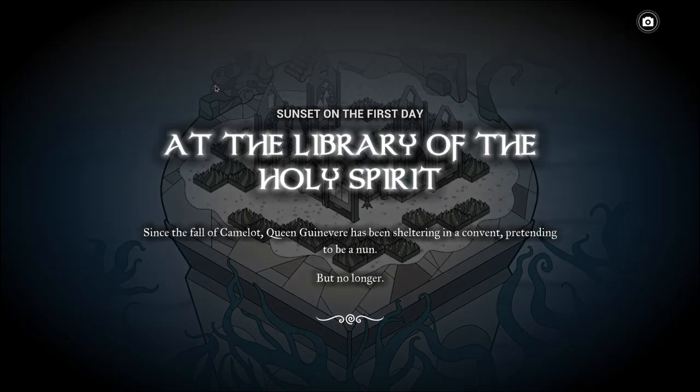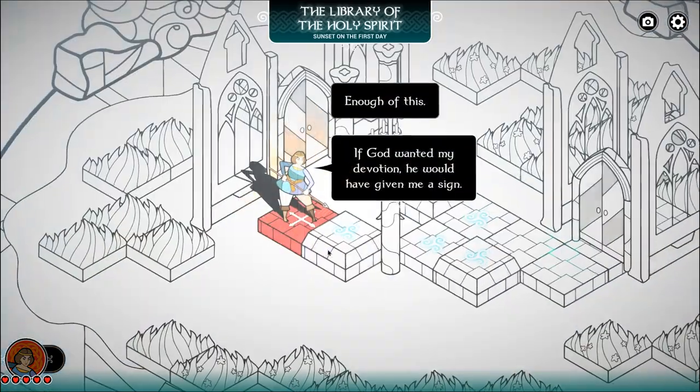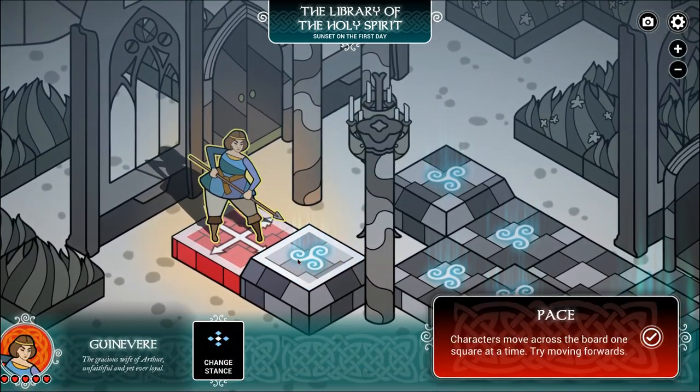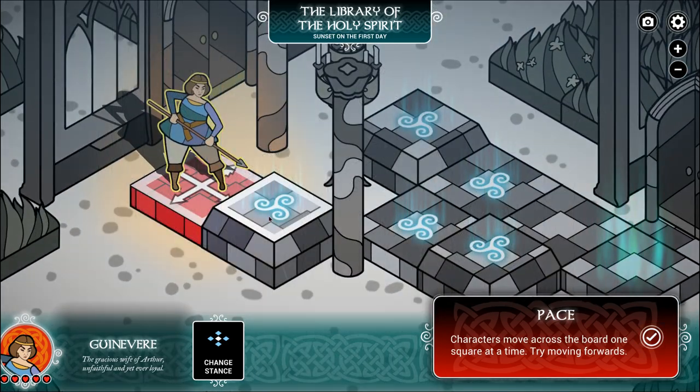We're at the Library of the Holy Spirit. Since the fall of Camelot — I didn't read that fast enough. 'Enough of this. If God wanted my devotion, he would have given me a sign,' she says. I just played a little test game to figure out what I was doing, and it's different. Interesting.